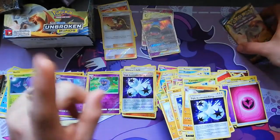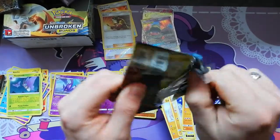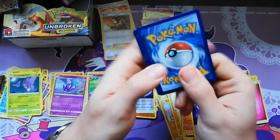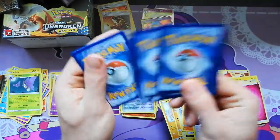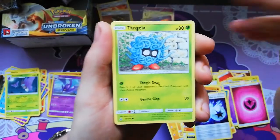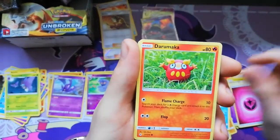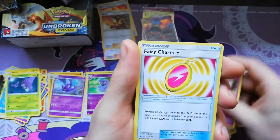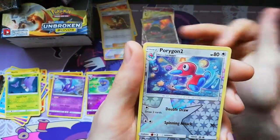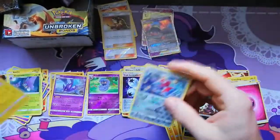There we go, the last pack of this booster box. Have it been a home run? Nah, definitely not. But it's been fun to open a Sun and Moon box for you guys, so I'm quite happy. Flip around: Wrath attack, Goldeen, Darumaka, Energy, Target Take, Fiery Charm, Crocorrock, Porygon 2 Reverse, and the last card is Zerora. Not the worst card, but it's okay.